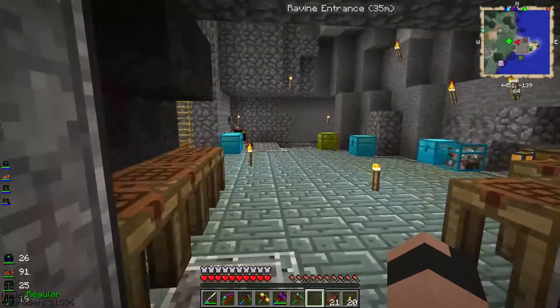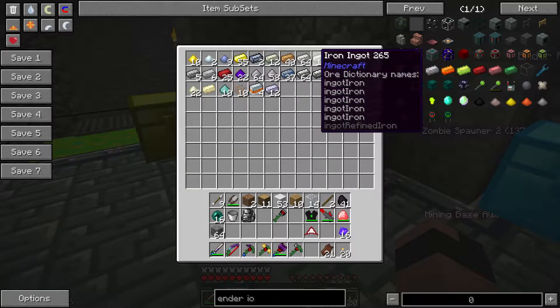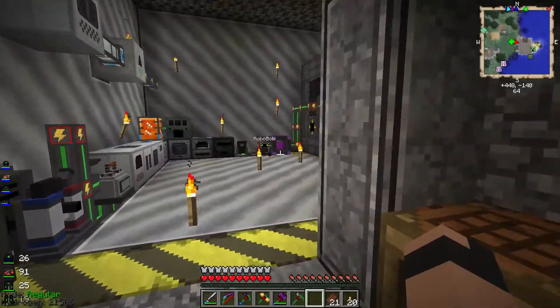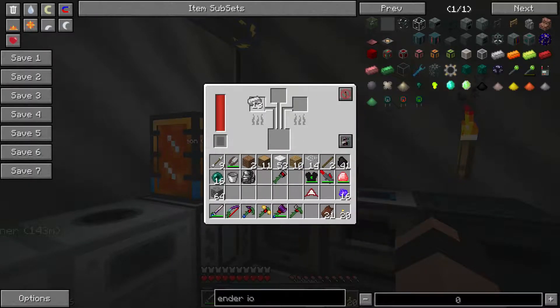We need to take iron and ender pearls and we can make a certain ingot. I already got some ender pearls in my inventory. Let's go in here — if I put some iron in and we put some pearls in there, we'll get a type of ingot.